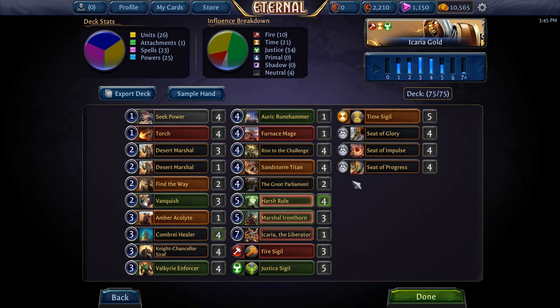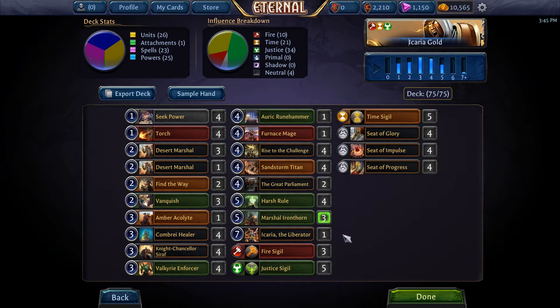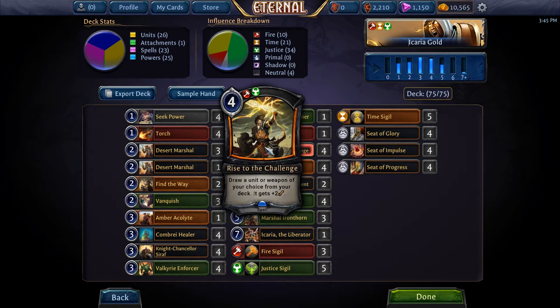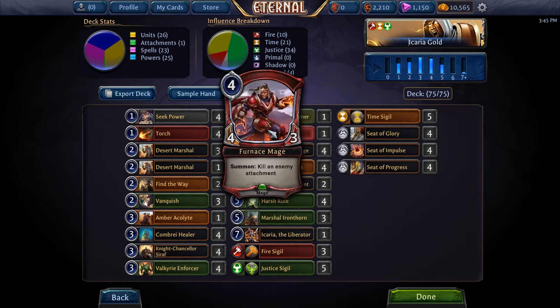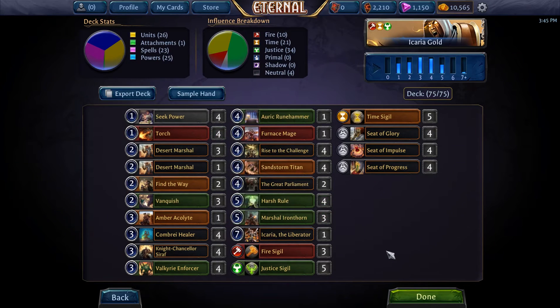We've got Knight Chancellor, Syrof, Sandstorm Titan, Martial Lionthorn, and Ikaria along with the Great Parliament. It's very similar to a big Combra deck, just with Ikaria leading the top end, some Rise to the Challenge to allow us to find a couple different pieces, and torches. That's the main advantage to playing fire in this Combra deck.